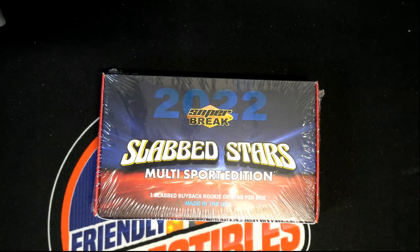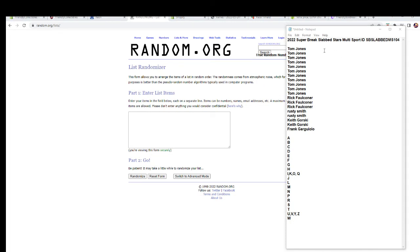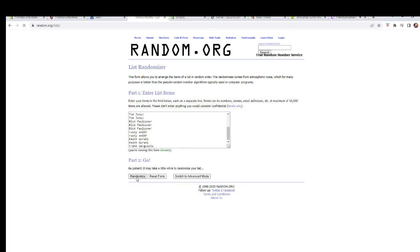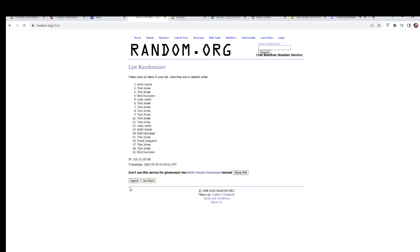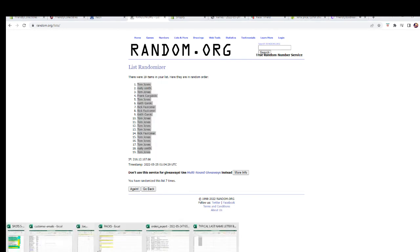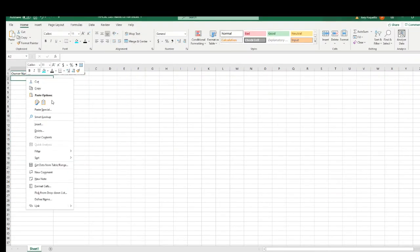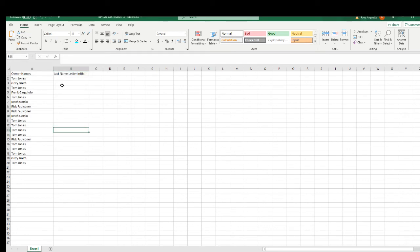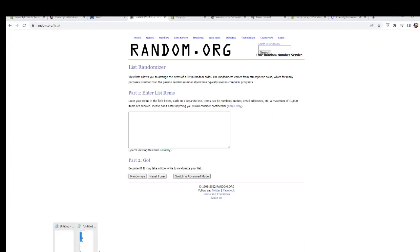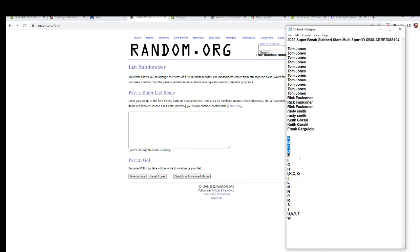All right, here we go. It's a last name letter break, so Tom down to Frank. Going to put you guys in the randomizer, seven times through the washer. Seven times through and then let's see what it spits out. There we go, here's our names. Gonna paste that in there. All right, now we're gonna do the same thing to the last name letters here.